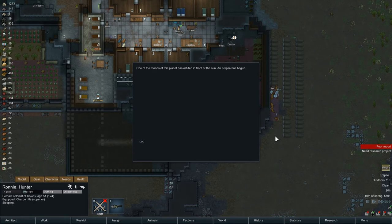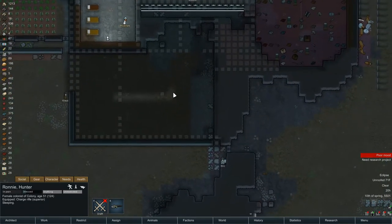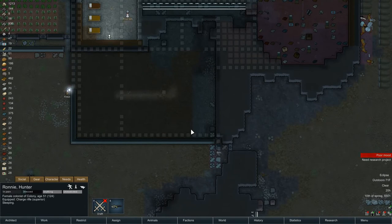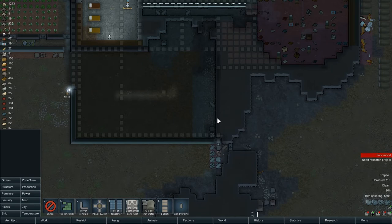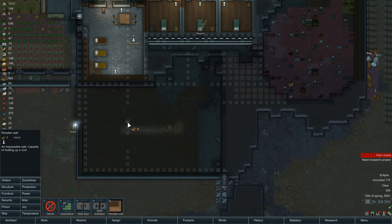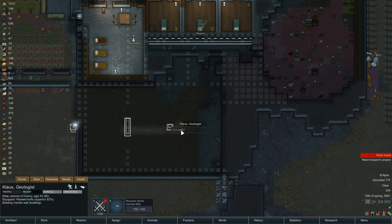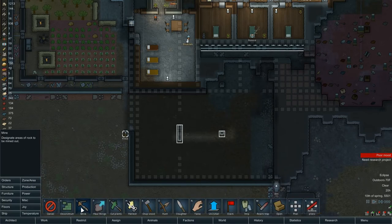Before we get into the eclipse - we are almost sealed here, that's good news. So the eclipse - one of the moons of this planet has orbited in front of the sun, an eclipse has begun. Some of these eclipses last a long time. See right here we roofed over but it didn't quite reach - the area is too big. Let's prioritize - actually I didn't tell them to do it, that's why. I always put a post out in an area about this size. Let's get that guy done and that guy done. This will be an internal wall - we can make that out of wood.